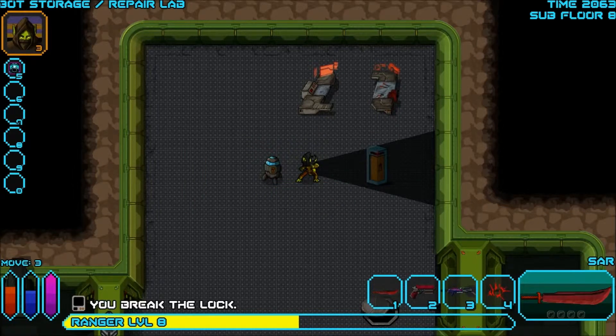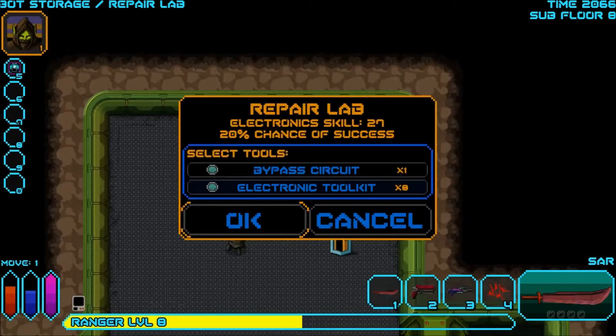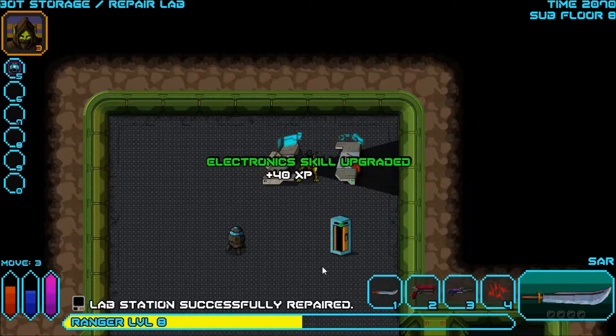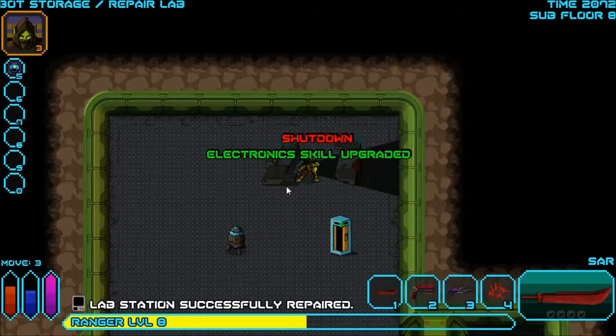Bypassing lock. You break the lock. Great. Threatening to scan — duct tape. I might have to use the duct tape. I want to get this thing repaired, so I'm going to use both of those boosters. I successfully did it. Awesome.